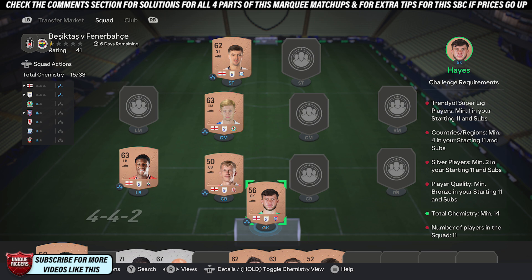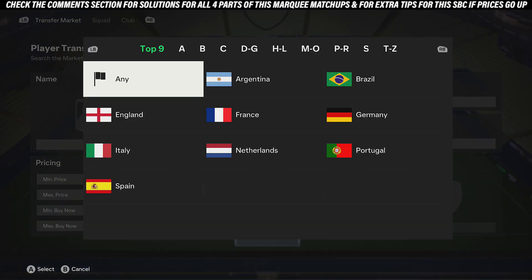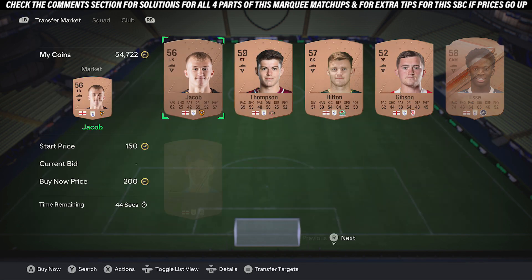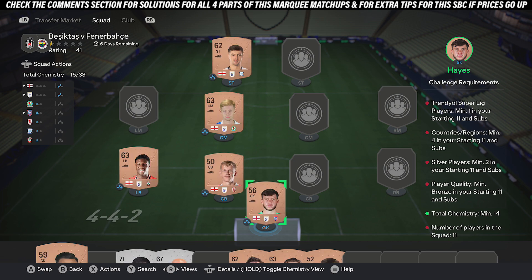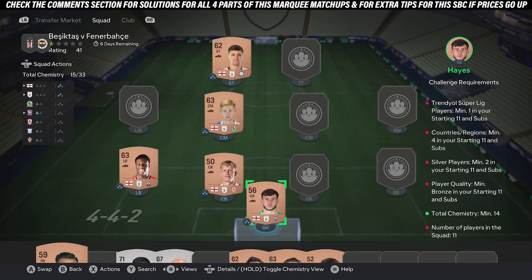So to get the Chemistry, don't copy these cards, but all you want to do is just pick up five cards from the same league and the same country. For me, jump to the market, bronze, went to England, flicked down once to the Championship, threw in coins and just picked up five cards within the team. So that is all you want to do to get the Chemistry — just five players, same league, same country.